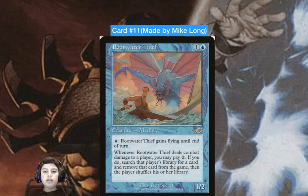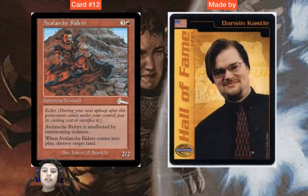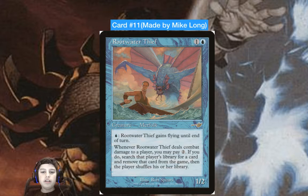Card number 11 is Root Water Thief — a two-mana one-two Merfolk. This card was made by a player called Mike Long. Root Water Thief for one mana can gain flying. When it hits a player, you may pay two to search their deck for a card and remove it from the game, then they shuffle their library.